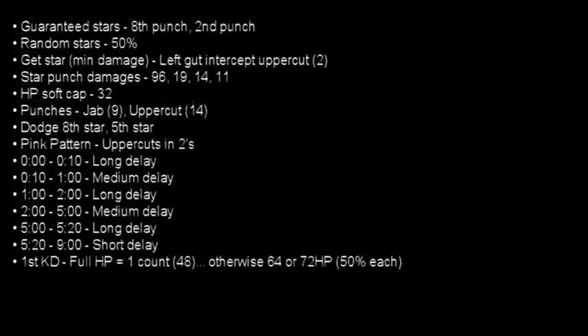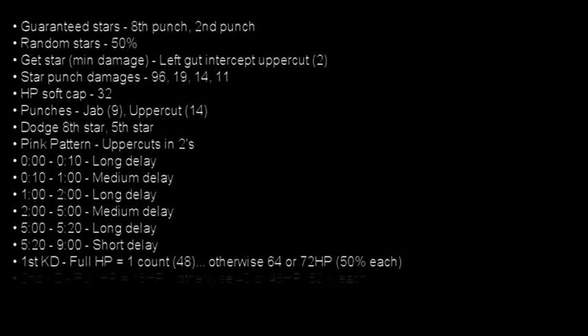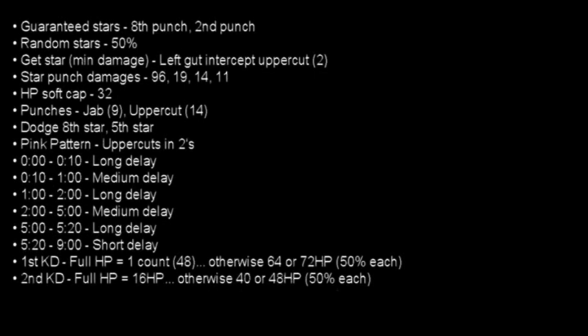On Kaiser's first knockdown, he will get up on a 1 count if you have full HP — the only one count where an opponent won't get up with full HP. Otherwise he will get up with a 64 or 72 refill, with a 50% chance for each. On Kaiser's second knockdown, he will get up with 16 HP if you have full HP. Otherwise he will get up with a 40 or 48 refill, with a 50% chance for each.